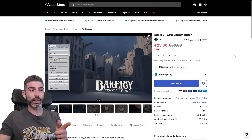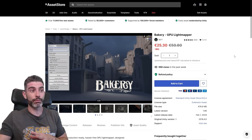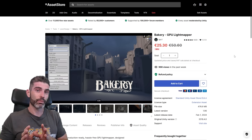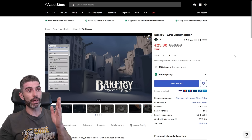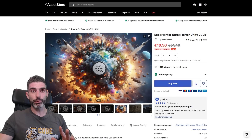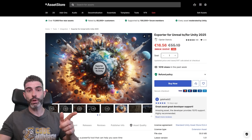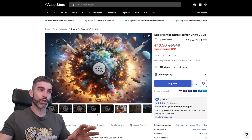Bakery is another really awesome one that helps you bake lighting — if you want super high quality lighting in your games, lighting is one of those things that can take your game from great to really awesome, and baking it like this will definitely be the way to go. If you've ever bought some Humble Bundles that include Unreal content, this tool can be really helpful — it's actually on a flash sale at 70% off for just one day, and you can use it to convert those Unreal projects into Unity.